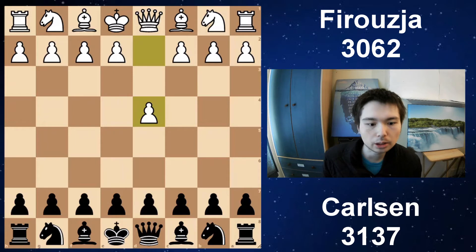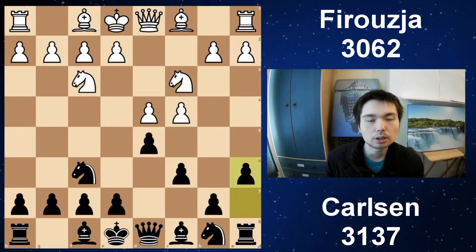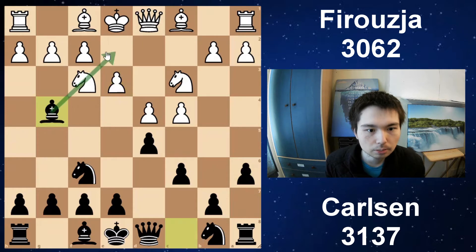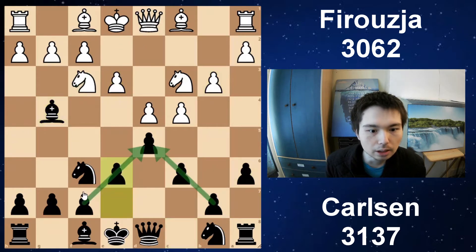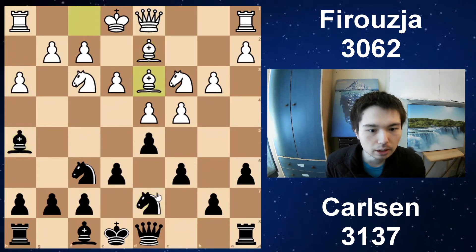Next example. Firuja is white, Carlsen is black this time. D4, d5. We're going to go through the opening very quickly, because the whole point of this video is the middle game. A6 — we have the Chebanenko Slav. Bishop out, early bishop move, and now e6. Very solid way to play in the center. You get this triangle structure, keep the pin, the knights defend each other. Very nice way to play in the Slav. Bishop out, and now castle.